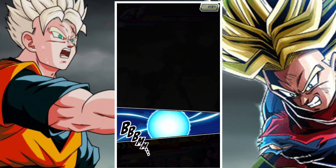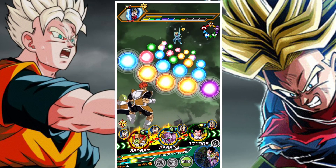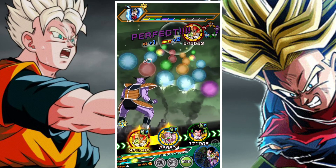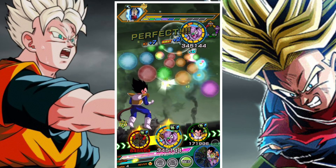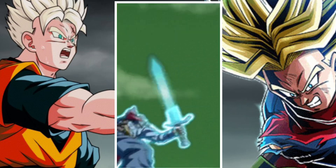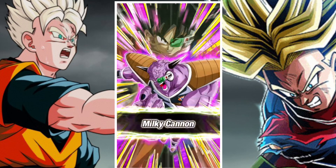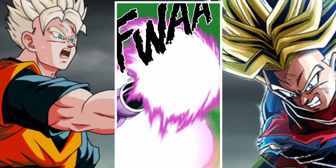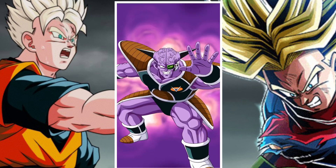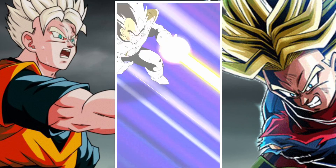Next we have Int Demon King Piccolo. He's a great unit — one of the few int units that can stand the test against physical Trunks after only a couple of supers. He's really really solid in that regard, great damage overall, and he's a very flexible unit. He does great in the second slot, third slot, and even the first slot depending on conditions.